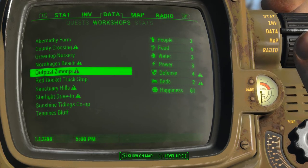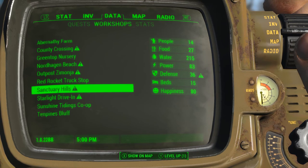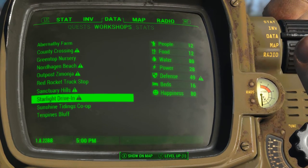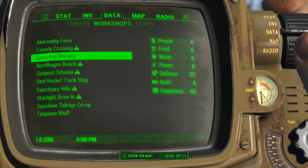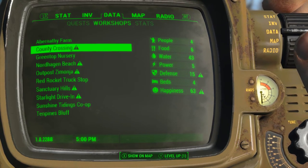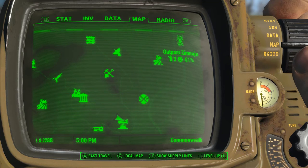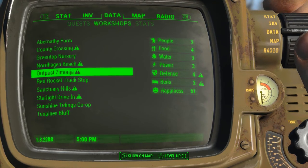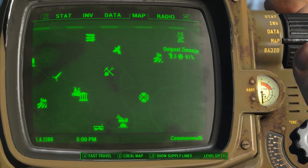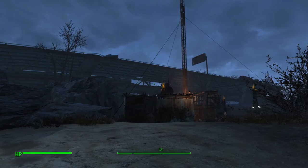Defence is always going to be down, simply because I've got so much water being produced at that place. Nordhagen — no defence, I need to set that up as well. I think I'm probably going to do these things off camera, you know, it's a little bit dull to watch. 215 water at Sanctuary Hills — that's just absolutely marvellous. I'm not too worried about my happiness, it's just going to bounce up and down anyway. Let's go up there and make another bed, make sure we've got some beds up there. It's starting to worry me that Preston Garvey is getting a little bit repetitious.